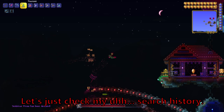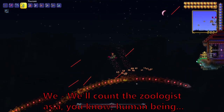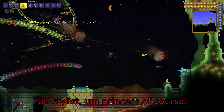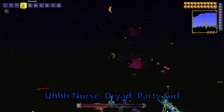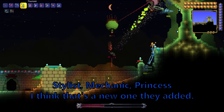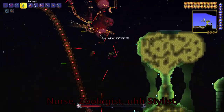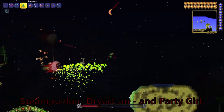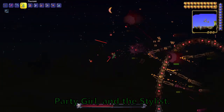Dryad, Nurse, Steampunker, Zoologist, Stylist, Princess, Mechanic. There's the Mechanic, the Dryad, the Nurse, Party Girl. Nurse, Dryad, Party Girl, Stylist, Mechanic, Princess — I think that's a new one they added — Nurse, Zoologist, Stylist, Steampunker, Dryad. Zoologist, Dryad, Mechanic, Steampunker, Party Girl, and the Stylist.